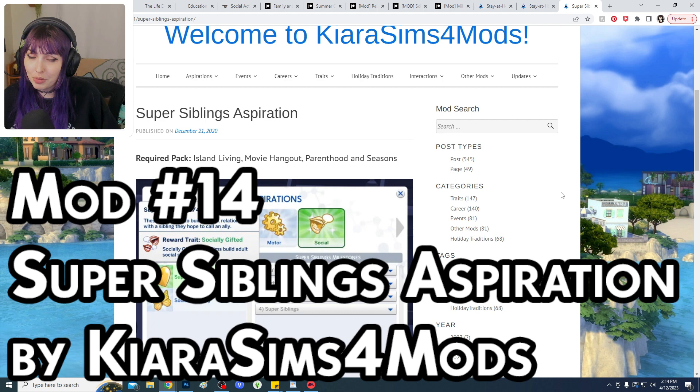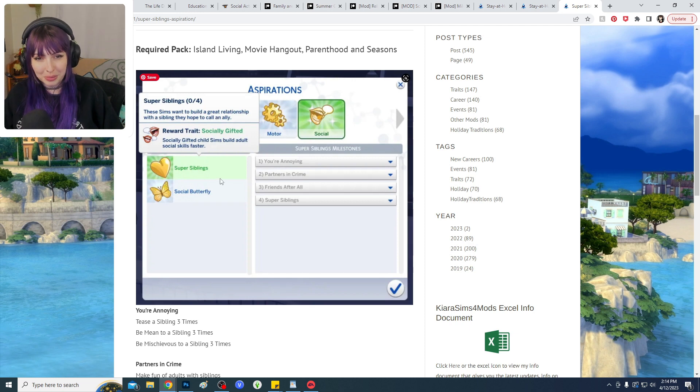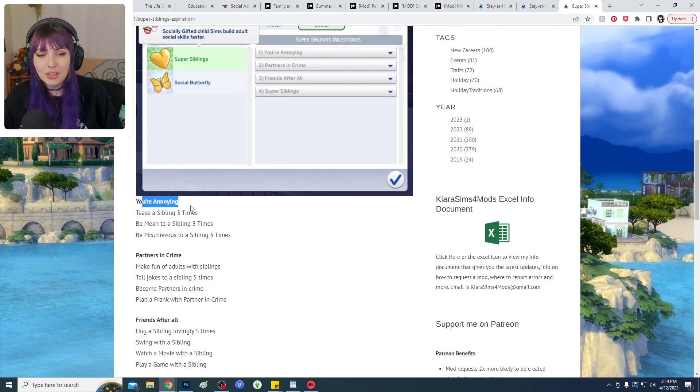The second mod by the same creator is another aspiration — the Super Sibling Aspiration. It has all the goals you'd have as a sibling: teasing, being mean, being mischievous, but also making fun of adults and becoming partners in crime. Cute stuff.